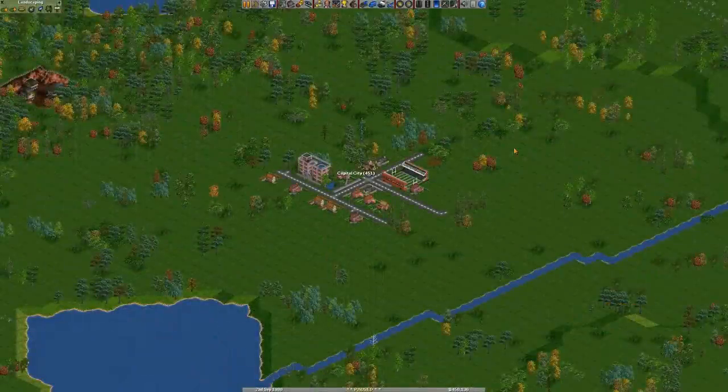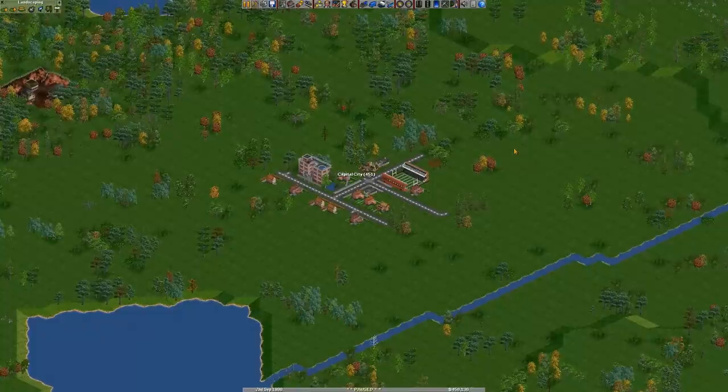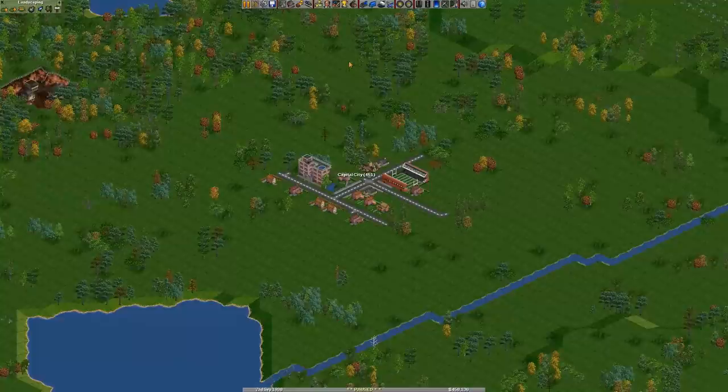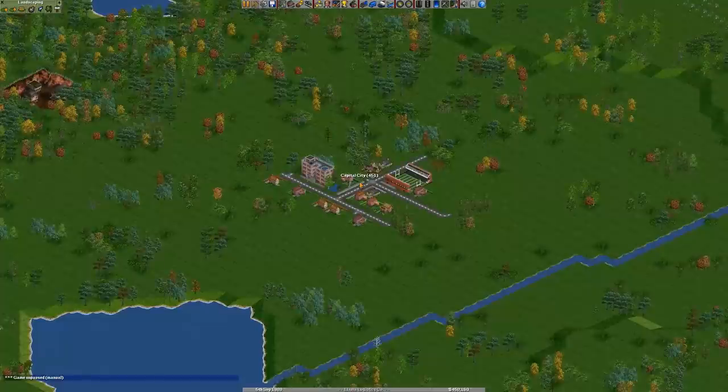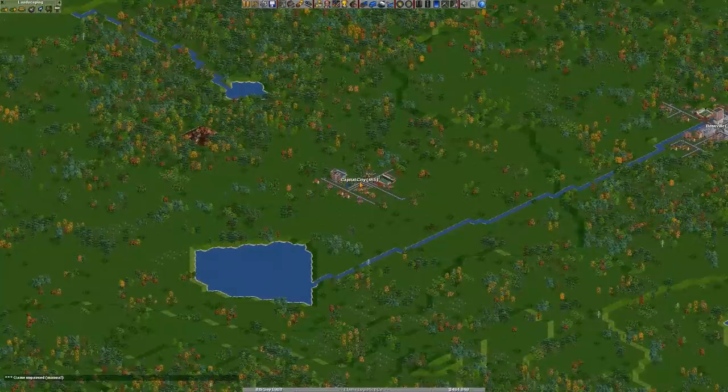Good day everyone, welcome back to another episode of Llama Logistics, where we're building trains, boats, planes, buses, and all the things you can put people and cargo on and send them places. Today I'm going to try to send things and people to Capital City because that is our main goal: make this city 50,000 population. Yes, that's a lot of people — I didn't even think that was possible, but I guess we'll see.